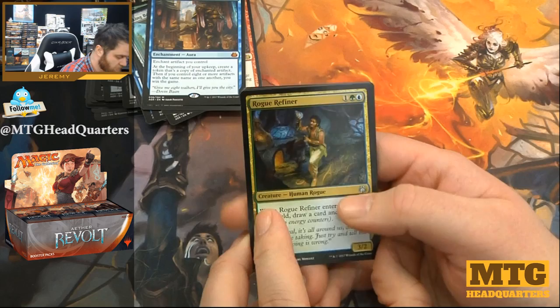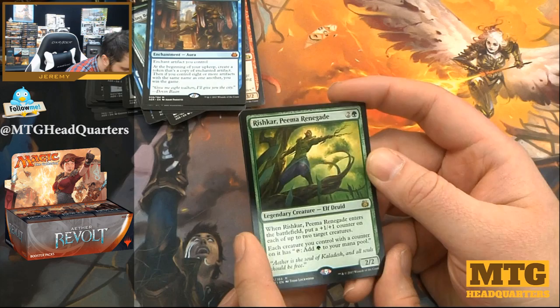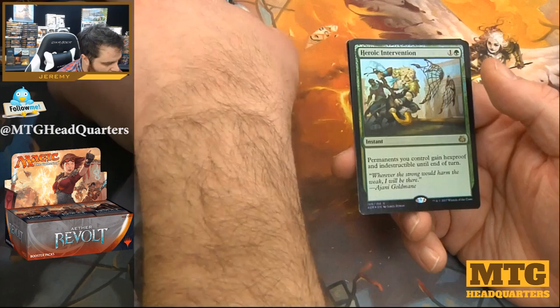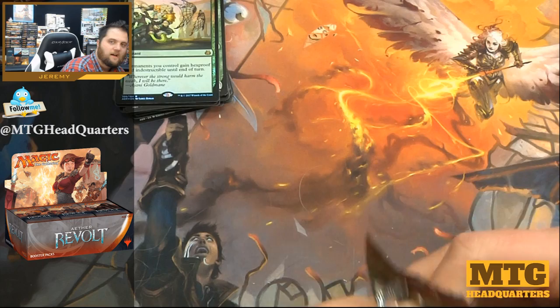Rogue Refiner, Crackdown Construct, Perilous Predicament, and Rishkar, Peema Renegade — very strong elf, three mana 2/2. You can put two +1/+1 counters on it, and you can also turn creatures with counters on them into mana ramp. And we have a foil Heroic Intervention — get the net!